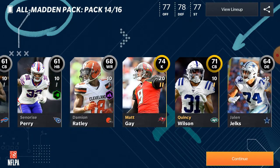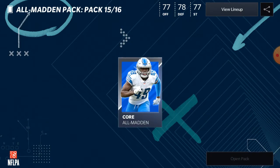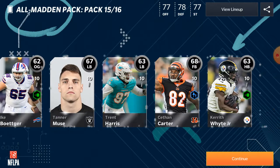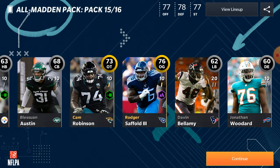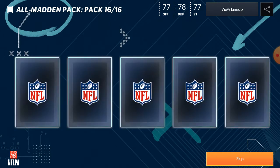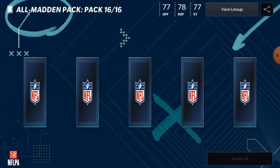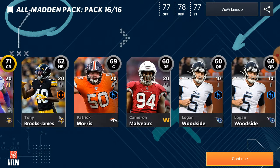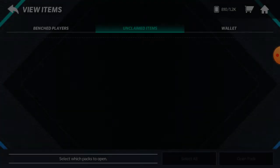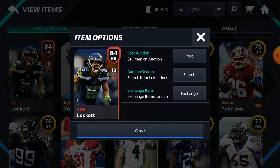74 kicker — not bad since it's a special teams square — and a 71 cornerback. We get a 76 and 73 — a third two 73-plus player pack. We'll only pull like one elite the whole opening. 73 and 71 — a terrible pack. We got two Logan Wood sides.